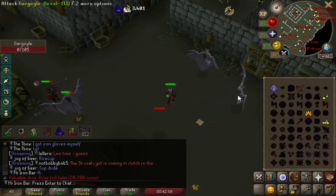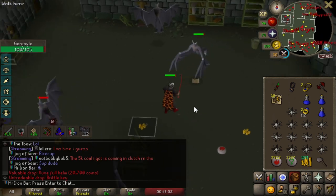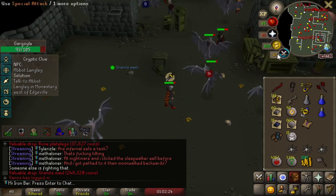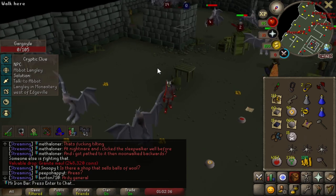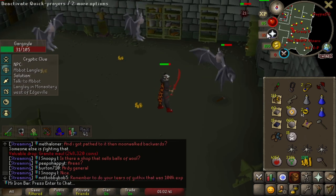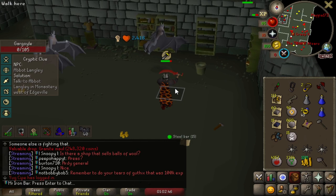It's probably hella crowded. Oh, I got the key already! Hell yeah — we can already do Grotesque Guardians, holy shit. Oh, Granite Maul! I have a very special use for the Granite Maul in the upcoming future, and it's gonna be really, really fun. I won't say too much on it yet.